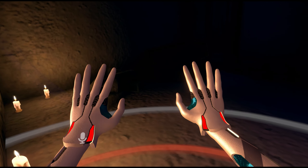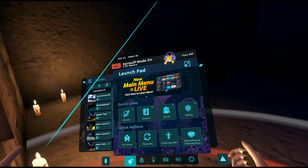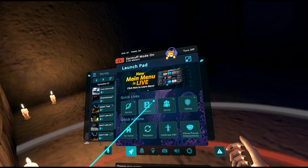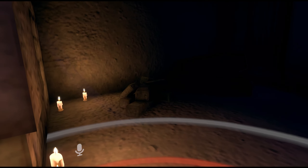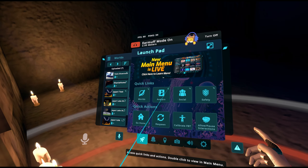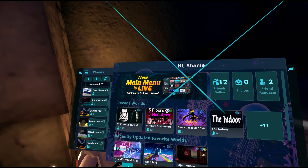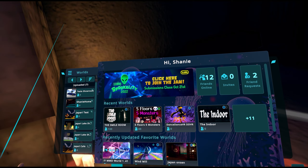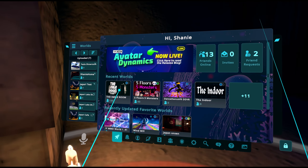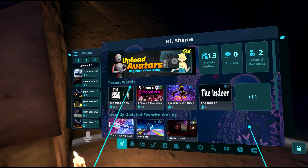Here are my hands — beautiful hands. Let's open up the main menu. First, a quick note on naming conventions: right now they're really bad. If you double-tap on the launch pad icon it opens up the launch pad. So the launch pad opens up the launch pad — anyway, here we have it, brand new and very different from what we had.